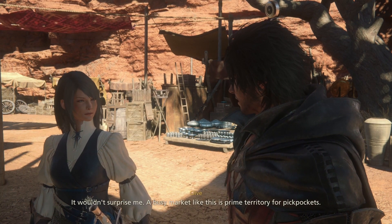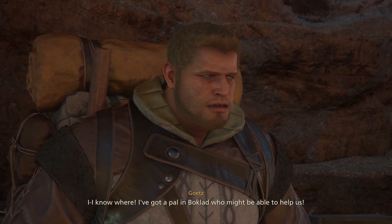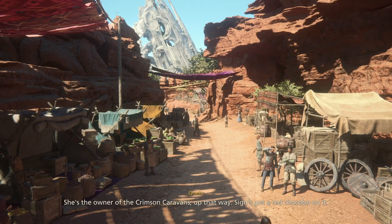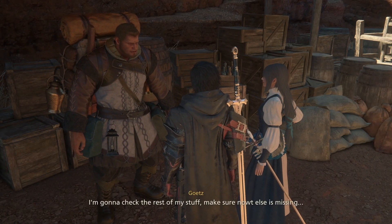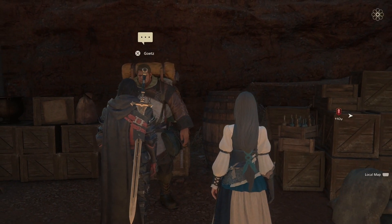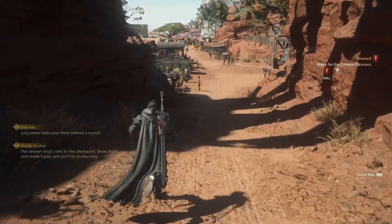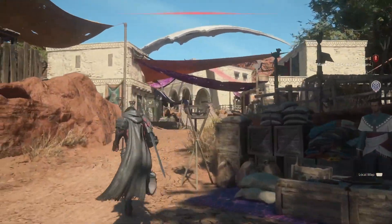Do you remember when you last saw it? It was in my pocket a minute ago, then a band bumped into me and — a pickpocket. A busy market like this is prime territory for pickpockets. To get the pass back we need to find this child. I've got a pal in Boklad who might be able to help us — no one knows more about what goes on round here than she does. She's the owner of the Crimson Caravans, up that way — sign's got a red chocobo on it. No time like the present.